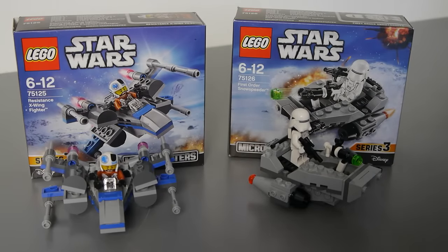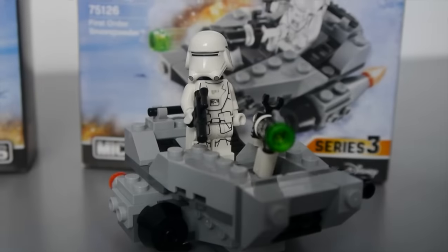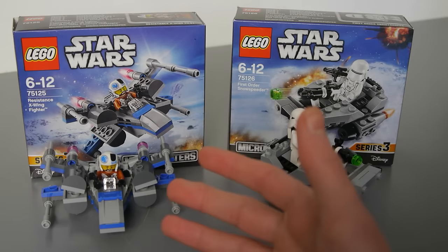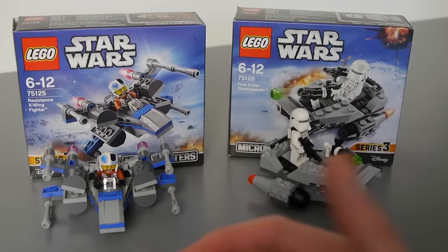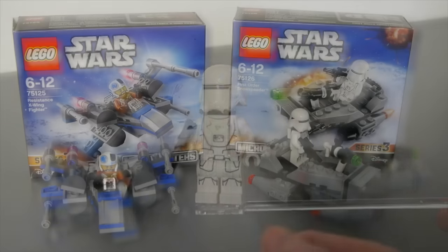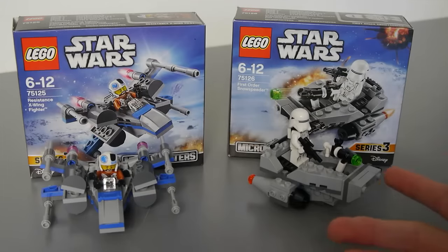Overall I would say that I prefer the Snow Speeder First Order Micro Fighter just because I feel like that model you could actually see in my Starkiller Base MOC without it looking too strange, whereas this one is a mini X-Wing which is a lot smaller than the actual craft and looks a bit odd. Still, it suits the style and I think you usually get these sets for the minifigures — at least I do — but I am quite satisfied with the build. I think I'll start taking parts off this one sooner than I will with the Snow Speeder.